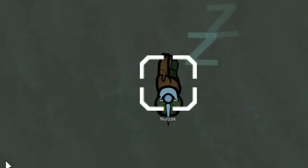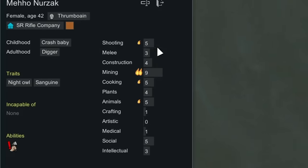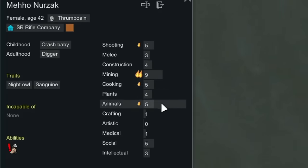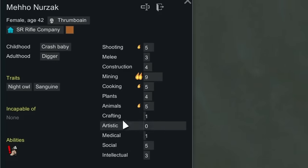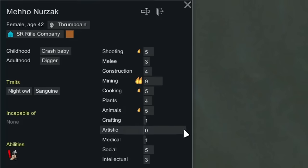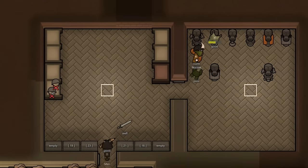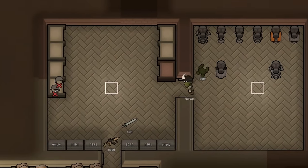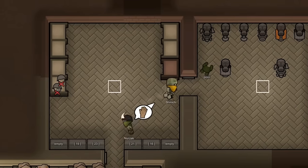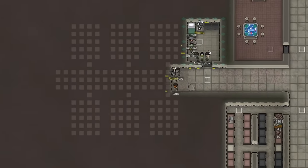Later on into the night, I realized as we were doing all that minute work, we had actually recruited the Thromboian woman known as Nurzak, who has a good mining skill, an okay cooking, shooting, and other skills, and she is also a night owl and sanguine. She is going to be joining our mercenaries, as you guessed. We had made her some light combat armor, a new helmet, a bandana, and then she would equip a plasteel longsword as well as an assault rifle.